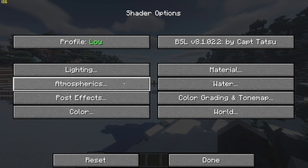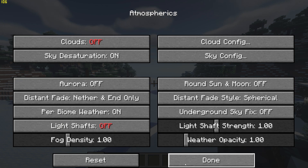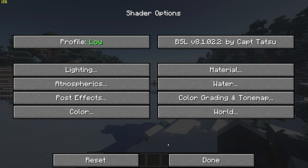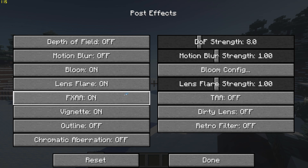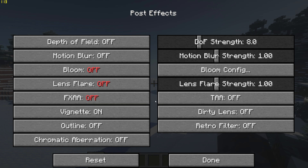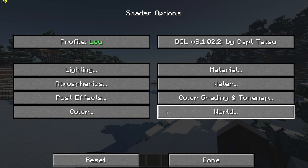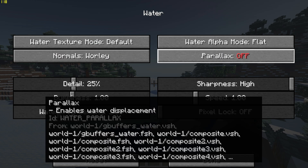Then go to atmospheric settings and turn off clouds. Go back, go to post effects and turn off bloom, lens flare, and FXAA. And the last thing you'll want to do will be to go to water settings and turn off parallax.